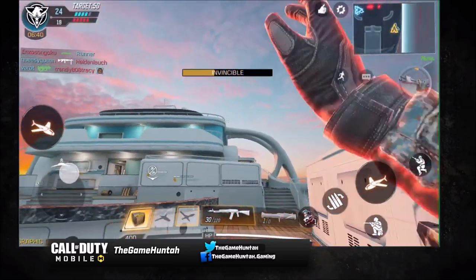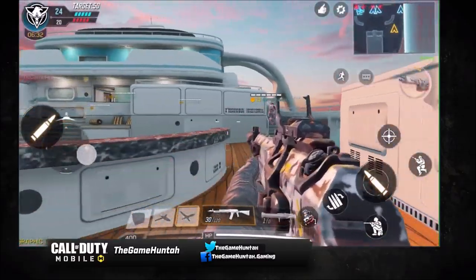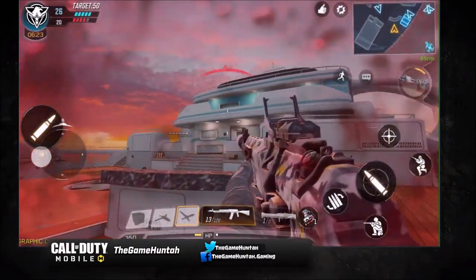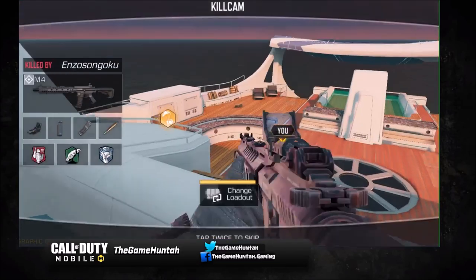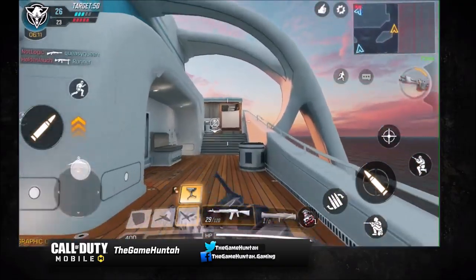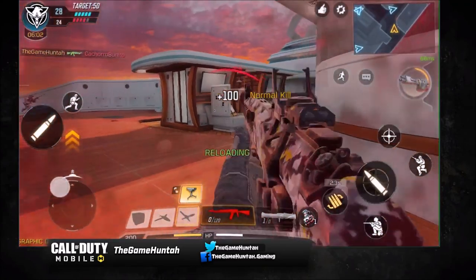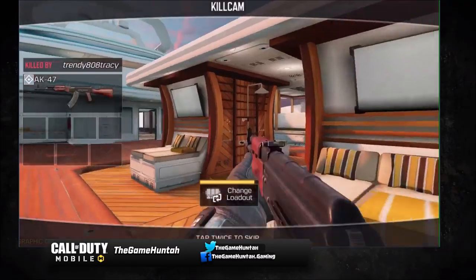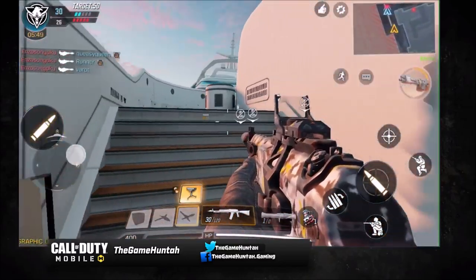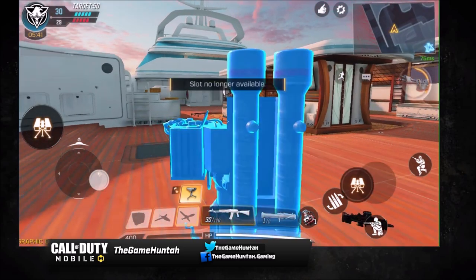Let's go with Hunter Drone and then deploy the care package. I like the care package more than the Predator Missile because it's cheaper and you can get it faster. Make sure nobody steals it — there you go, it's a sentry gun! Yes! Opening the crate — perfect. Now let's get into a more offensive position in the middle. The cool thing about the ASM 10 is how easy it is to aim and target the head, which is very important in a shooting game. Placing the sentry gun here.